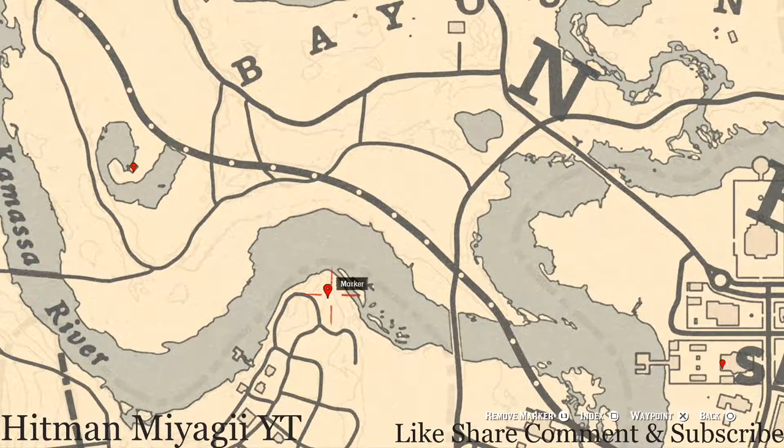Go across the Kamassa River to our next marker. At this location you will get a bird egg — it's an Egret egg (E-G-R-E-T). It's in the tree; shoot it down with a varmint rifle or a bow using a small game arrow.